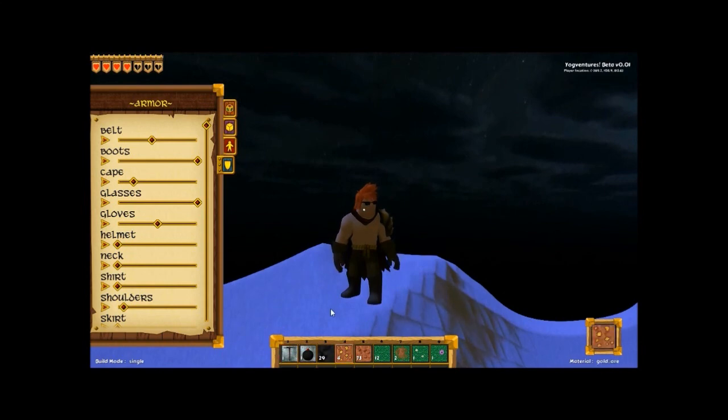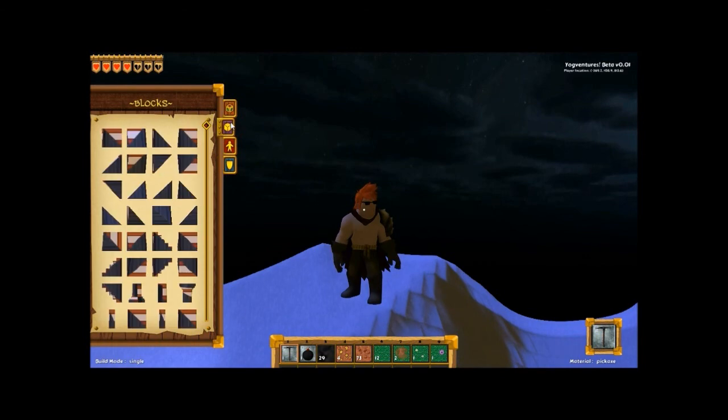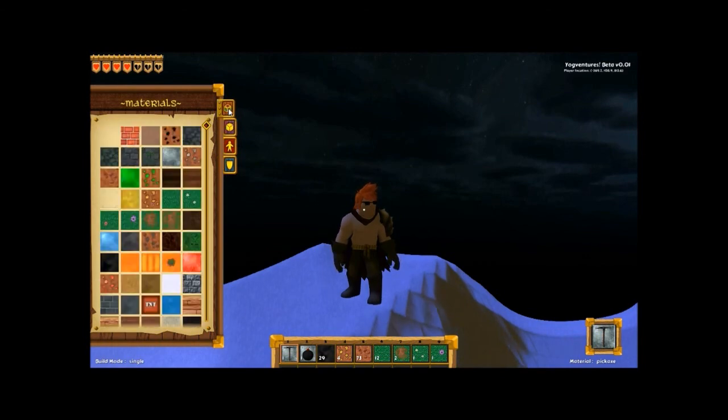You can't see your character holding things at the moment even though you can select stuff — maybe that's going to be added in, maybe not. I assume weapons will be visible at some point.